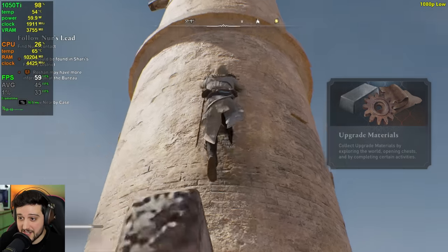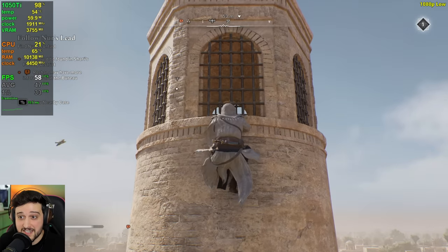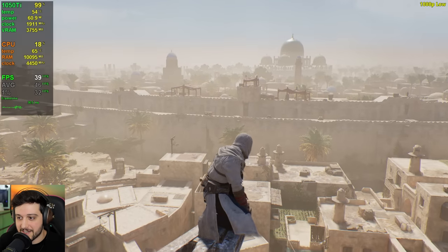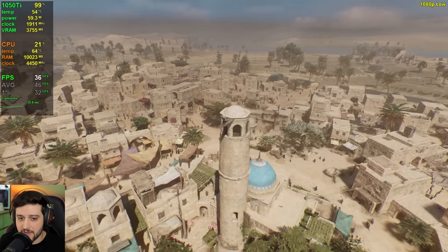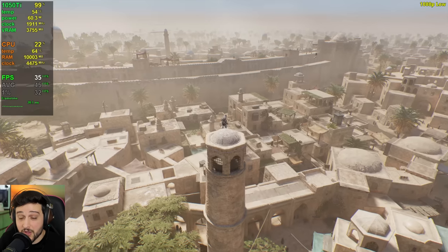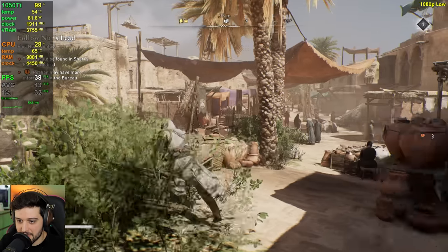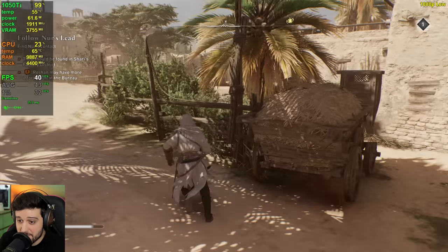Almost all of the AAA titles that released this year were completely unplayable at 1080p on a GTX 1050 Ti, and even at 720p it struggled a lot. But the Assassin's Creed runs absolutely fine — well, not absolutely, that would be like 60 frames per second, but it is playable. It doesn't really stutter too much. There are some frame time spikes here and there sometimes throughout the gameplay, but it's not game-breaking. Even here with vegetation and stuff, it's only dropping into the 30s and this is native resolution — we're not even using FSR yet.